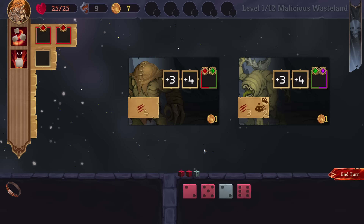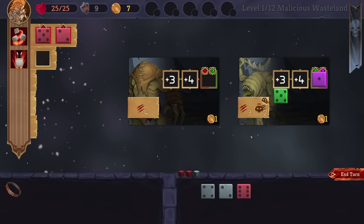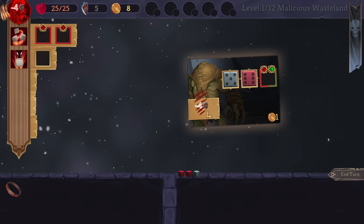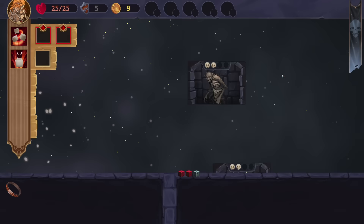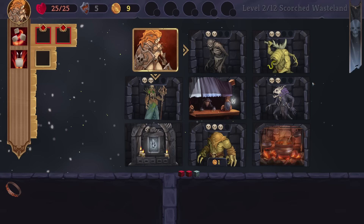This one increases its attack value by two when another enemy dies, so we probably want to go for the one on the right. Putting in the one purple. Get the more difficult ones out of the way — we know for a fact we are going to roll a red die. We don't get the full heal here. There's a campsite — that's when we would get the heal, though I don't remember if it's a full heal or what.